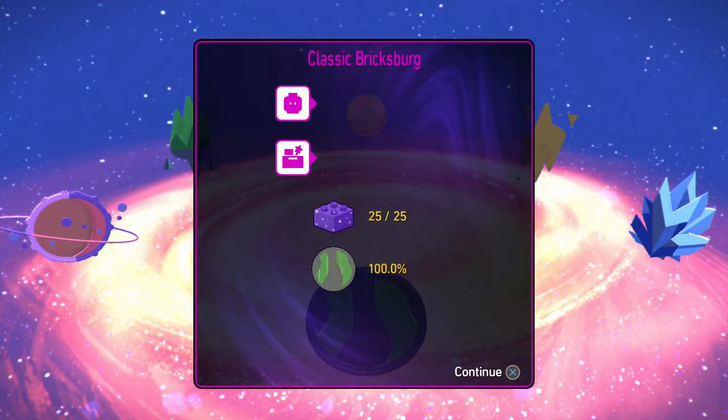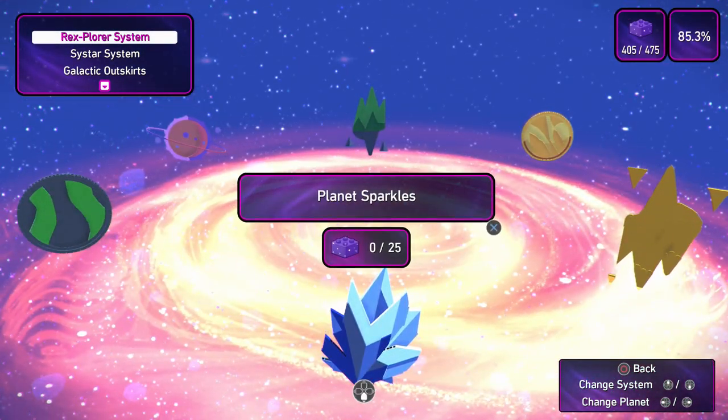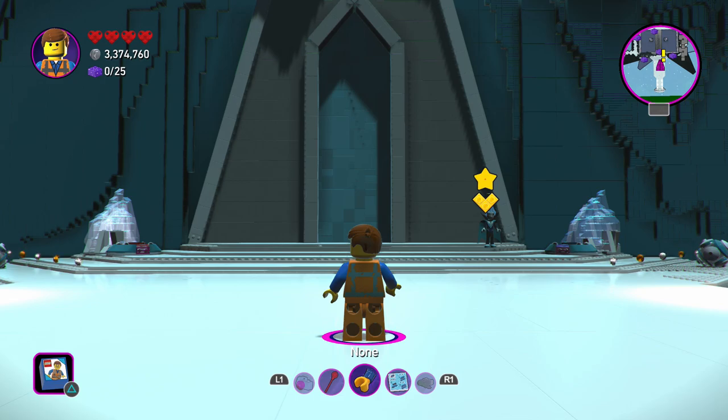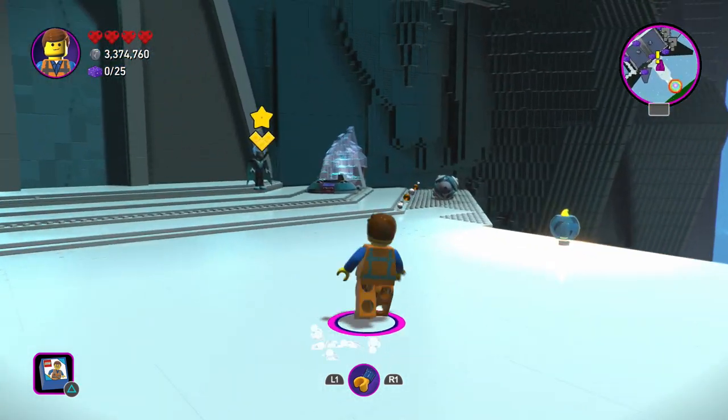There's only two worlds left, but as you can see we got this one 100% completed. And now we're moving on over to this one — Planet Sparkles. We're 85.3% of the game. Hopefully this pushes us even farther. What's cool about this one is that it's actually not a LEGO Movie 1 world; this is from LEGO Movie 2.